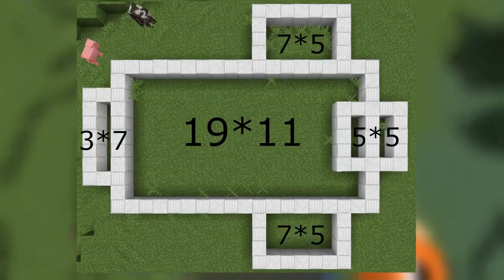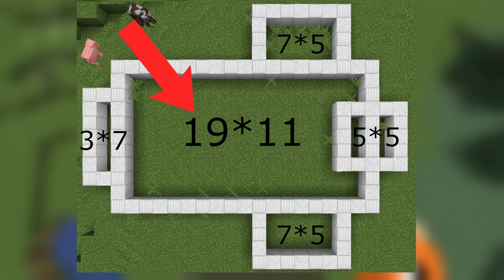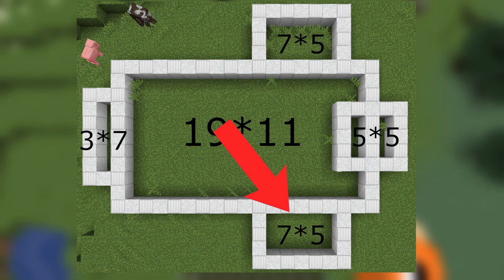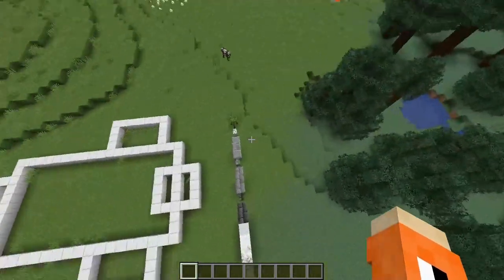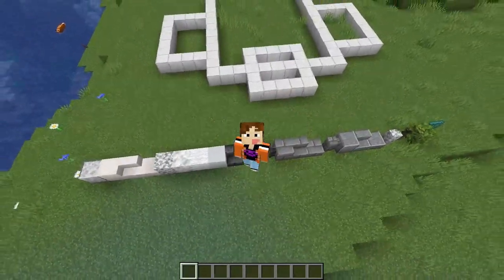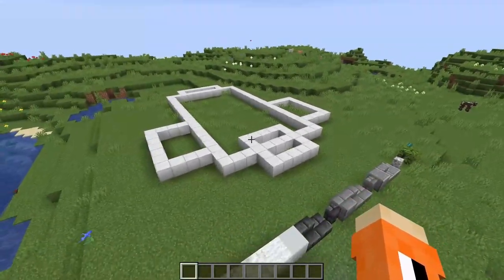Looking at the layout, this is a fairly large build. The main rectangle is 19 by 11, so that is quite large and you should have a pretty decent amount of space on the inside. The smaller tower on the right is 5 by 5, and it's going to thin out into sort of a 3 all the way around circle. The two rectangles on the top and bottom are 7 by 5s, and the one at the back is a 3 by 7. As you can see the build is fairly nice and we're going to get right into it.